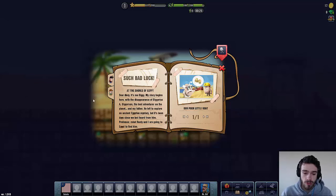So let's take a look at his own journal. 'Such bad luck. At the shores of Egypt. Dear diary, it's me Diggy. My story begins here with the disappearance of Daguerreus — the best adventurer on the planet and my father. He left to explore an ancient Egypt mystery, but it's been days since we last heard from him. Professor, Robot Rusty and I are going to Egypt to find him.' So let's talk with the professor here. We're not that far from Luxor — we are supposed to meet Linda there, and a merchant in the city may have some information about her whereabouts.